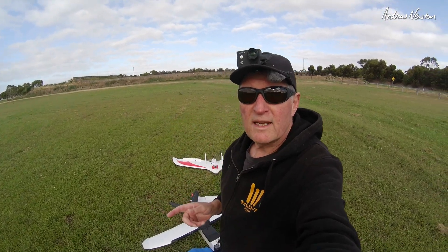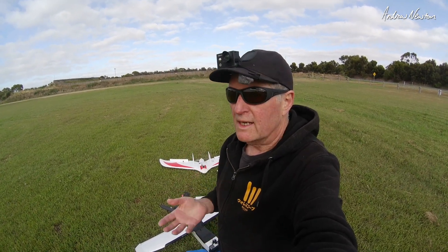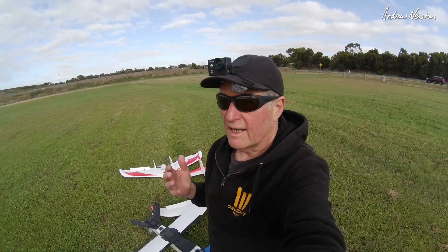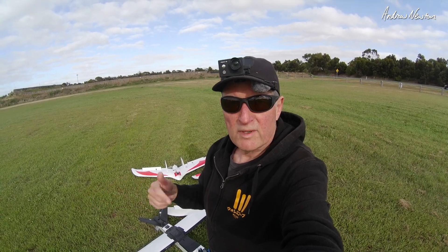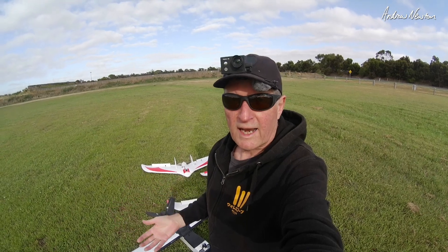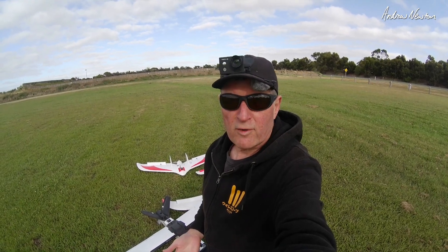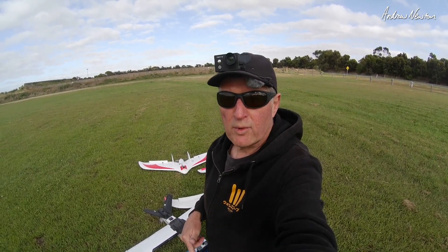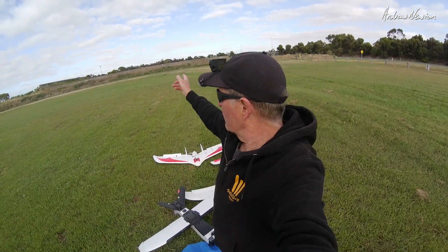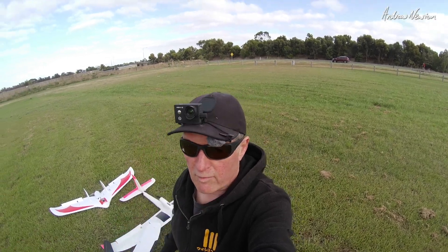Greetings folks, today I'm going to be testing the new safe home feature which has been added in iNAV 2.6, a brilliant feature specifically for this particular flying site. What it does is it offsets the return to home spot — where you arm the board — with whatever pre-set safe home sites you have pre-entered. If iNAV finds one of your safe home sites within 200m of where you arm the board, it will use that return to home spot instead, which is a good safety feature because I have a rifle club over there, a dog obedience club over there, and a busy road over behind me.